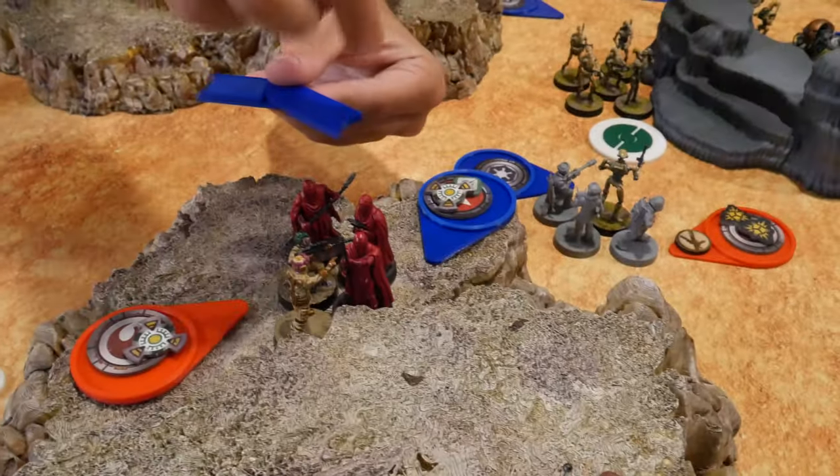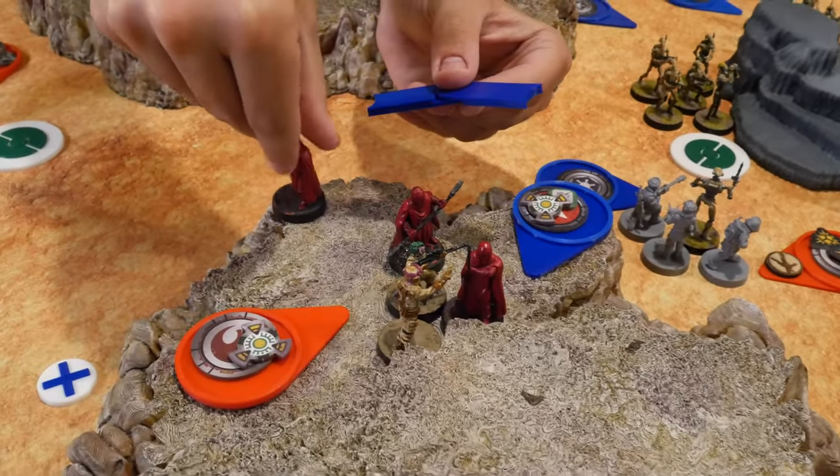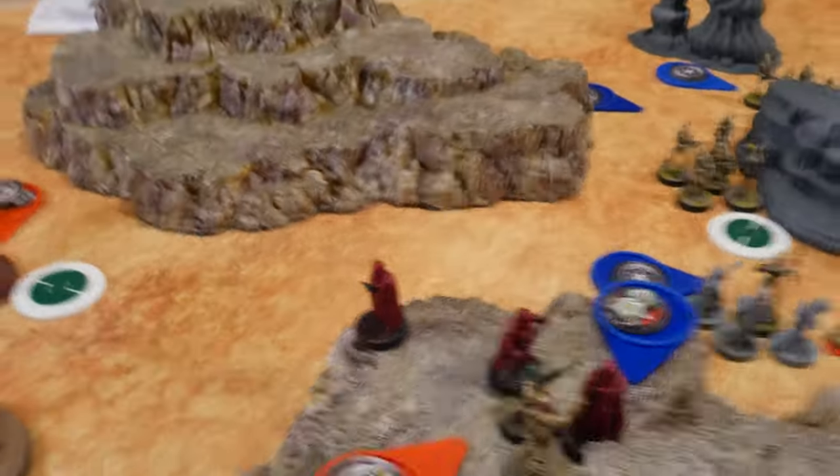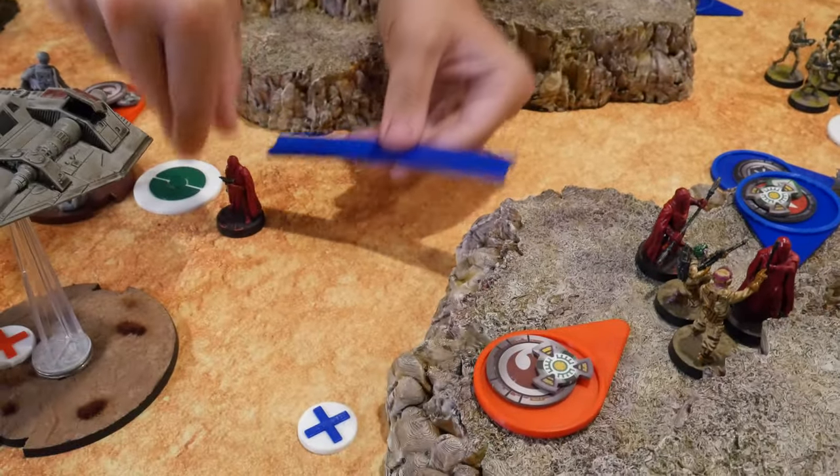With the Joydecas move, I'm going to take my standby to take a move action with the walker, putting them right between the Joydecas and the objective. I'm going to go with the Royal Guard — they're going to disengage with their first action right there, and then take their move right there.